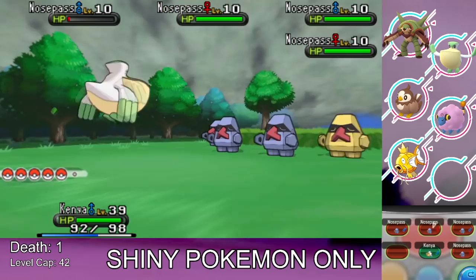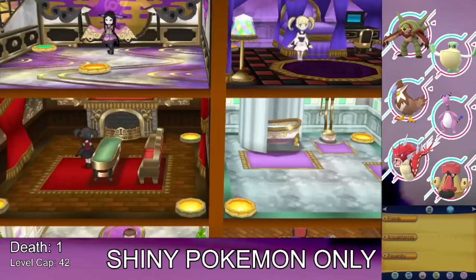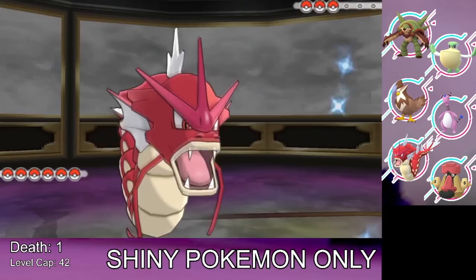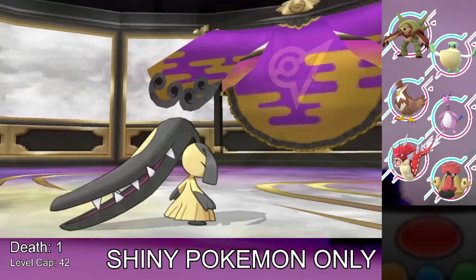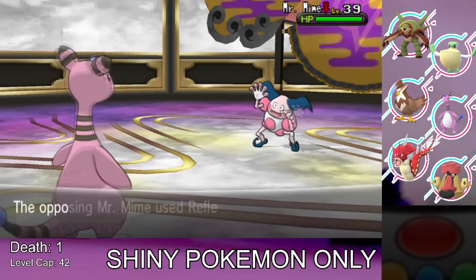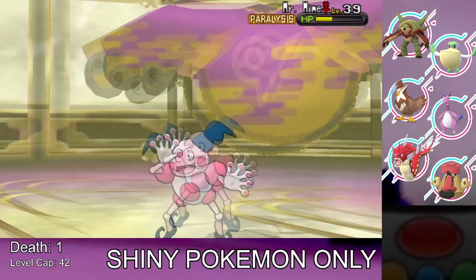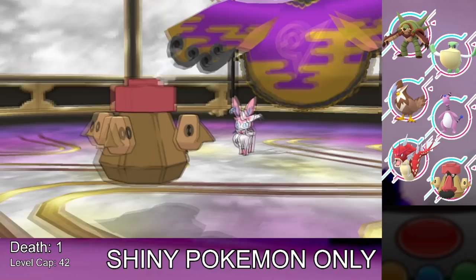We train all Pokemon up to around level 40 and head into Laverre City for the sixth gym — the Fairy-type gym against Valerie. We start with our Red Gyarados, which knocks out her Mawile. Against Mr. Mime we switch to Ampharos, Thunder Wave to paralyze it, then use Confuse Ray followed by Thunderbolt. It gets me low on HP but Thunderbolt knocks it out. Against Sylveon we use Probopass — Magnet Bomb and Thunder Wave to chip it down. It uses a Hyper Potion but we Magnet Bomb it out for the sixth gym badge.